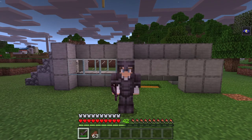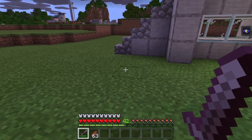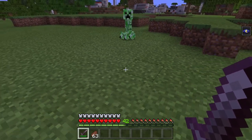I am now going to show you all how to use this farm. To use this farm, first wait for it to be nighttime. After it's nighttime, try to look for some creepers in the nearby area. Once you have found some creepers, slowly walk over towards your farm. Make sure you don't get too close otherwise the creeper will explode.